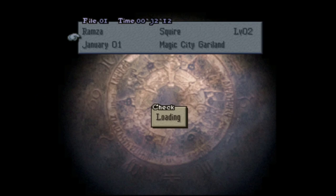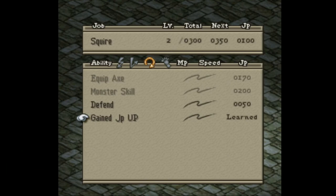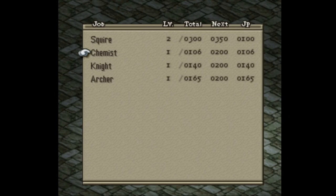Let's go ahead and dive in and see where we're at. First thing I want to do is optimize my skill choices, spend some job points I earned in the last battle. I've got enough for Gain JP Up. Next on the target is Move Plus One. After I get those, I'm going to be abandoning the squire job.